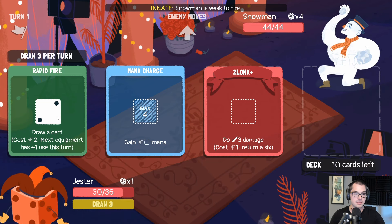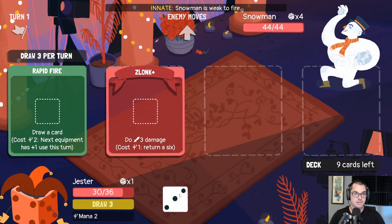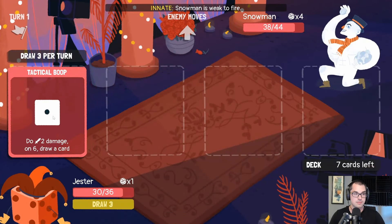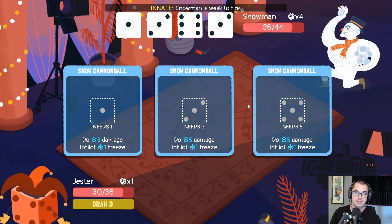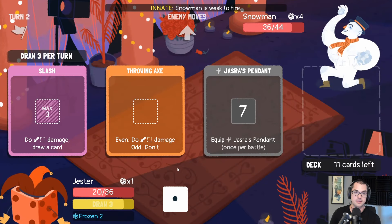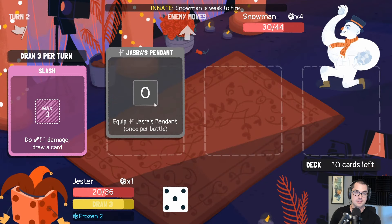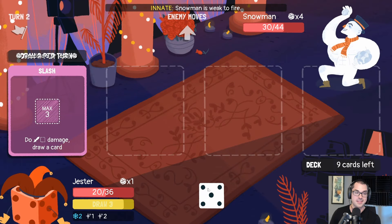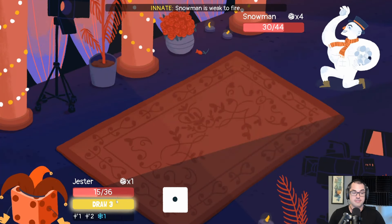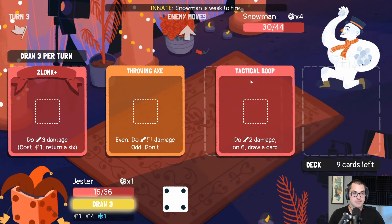I don't necessarily want rapid fire — yes I do. Plus one use is the same thing as an extra draw. Not too bad. I don't think freeze is too bad for the Jester either, especially with the pendant — let's just turn it into a different number. I made a mistake by not using the one that I had though. What does mana do? It's a resource we can use on cards to do stuff — in this case we can spend it to kind of manipulate the cards we get a lot of the time. I think we've got draw three here.